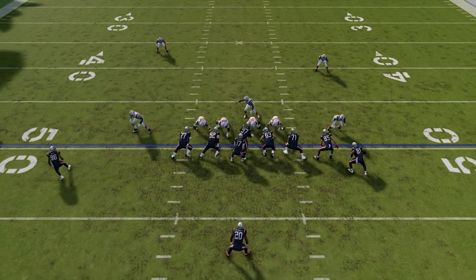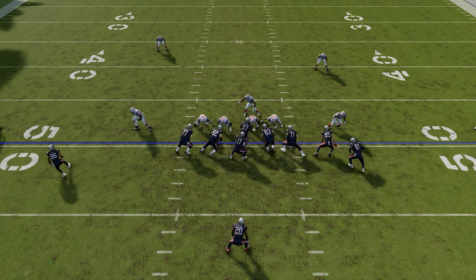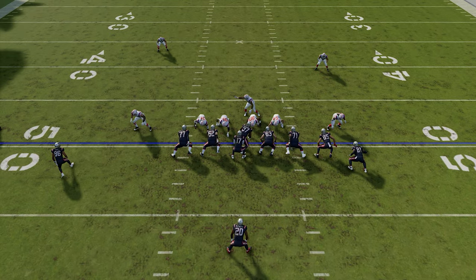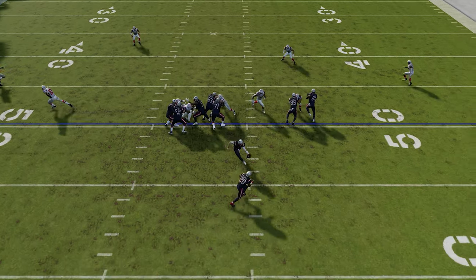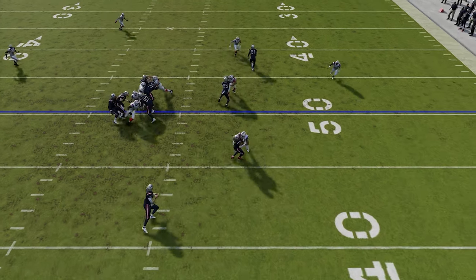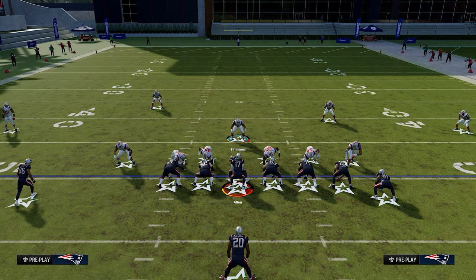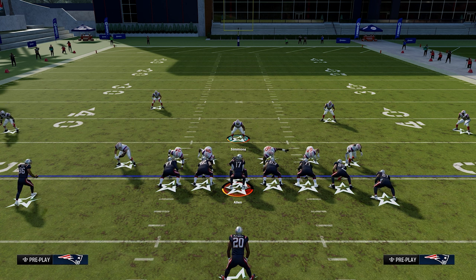Number 71 is going to pinch down causing this gap to open up because the tight ends are going to work outward to block the outside linebacker — they don't really recognize us as a threat in the middle of the field. So 71 pinches in and 85 fans out, which opens up that wide open gap — about a five yard gap for us to run through. We cannot make this any easier to get that running back in the backfield. Now, maybe you're thinking what if they throw the bubble? It doesn't matter — this is an alert bubble, so all you need to do is man up that bubble and it completely takes that out of the play as well.